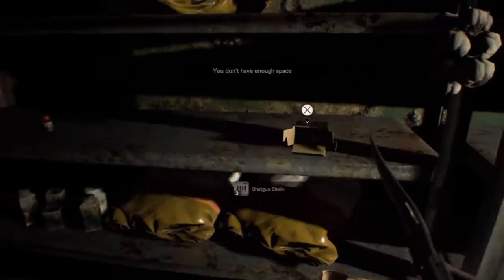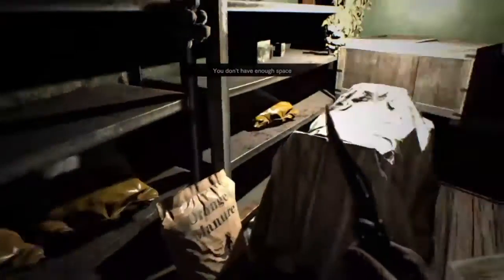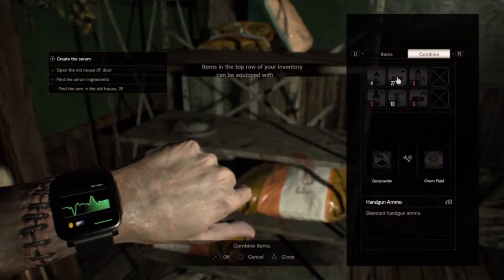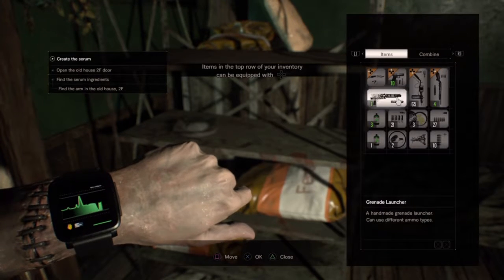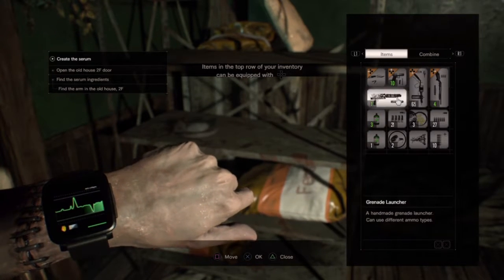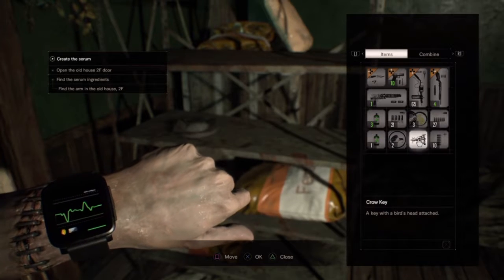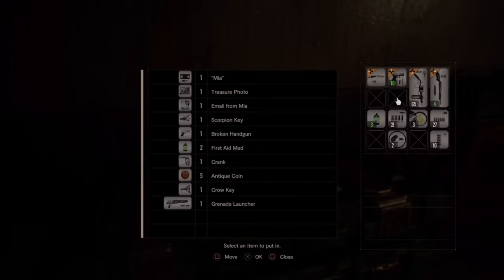Grenade launcher for the win! Oh man, shotgun shells, flame rounds — what's this, solid fuel? I'm gonna have to pick and choose. I'm probably gonna have to put the grenade launcher in storage, or put some ammo in storage. I don't have much ammo for it, and it takes up so much space — and I think I'm still gonna need the burner against the mama, so I'm gonna do that.